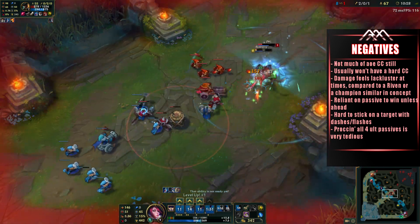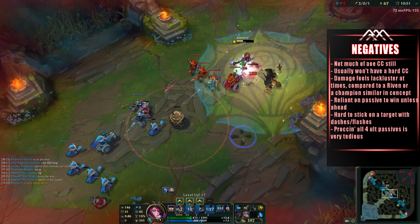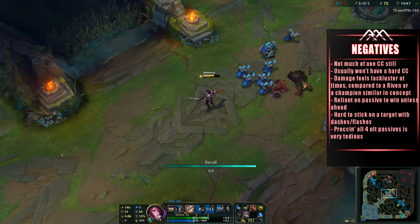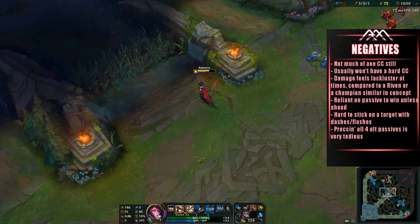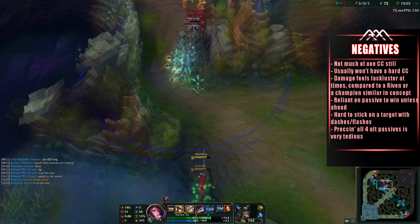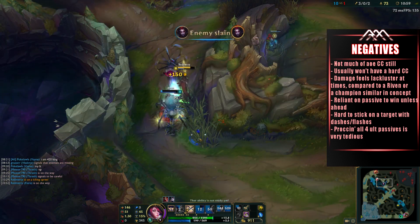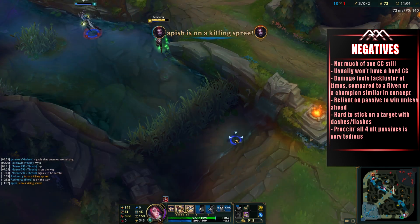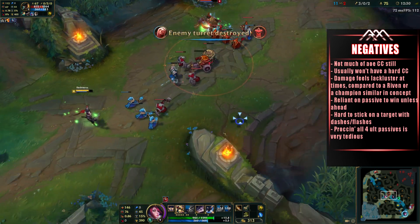She does kind of make up for that with the fact that she can heal her whole team more than a Janna ultimate can. She's also somewhat reliant on actually being able to proc your passive, whether from the passive itself or from the vitals activated by your ultimate. I still find it a little difficult to stick onto targets with a lot of flashes or dashes — yeah, you can slow them and you have increased move speed, but you don't have anything to get onto them instantly if they keep flashing away, like an Ezreal, which is why sometimes I like to build Blade of the Ruined King to help with that. Proccing all four vitals from her ultimate can also be very tedious.